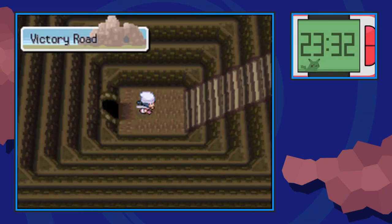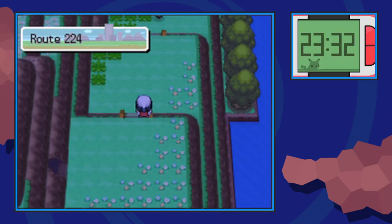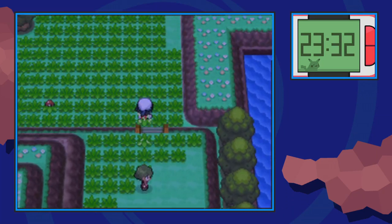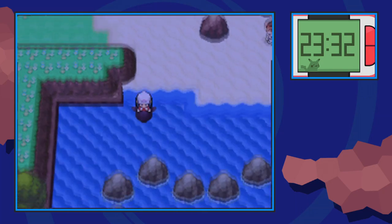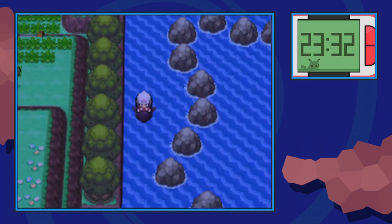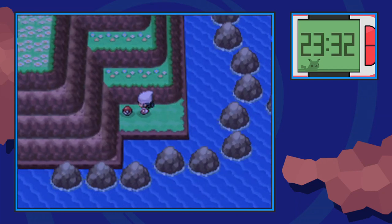This exit will lead you to a very straightforward room which leads to Route 224 — a secret route only accessible in the post-game. Make your way through the grass and around this old man, and on this beach you can go ahead and surf straight down. You should be able to find a Razorclaw there.